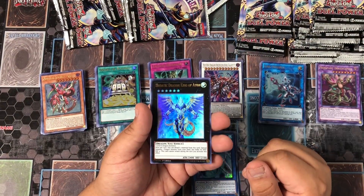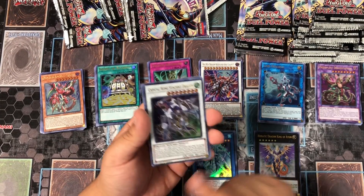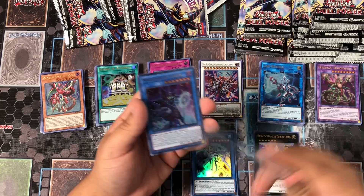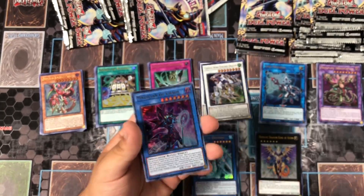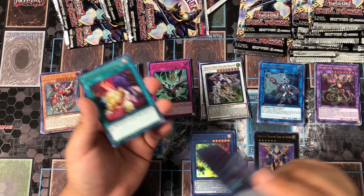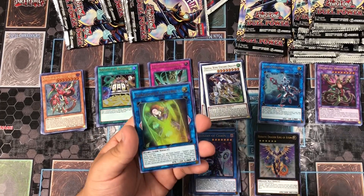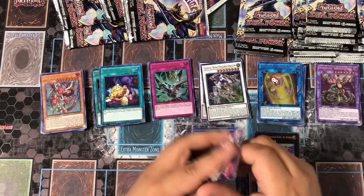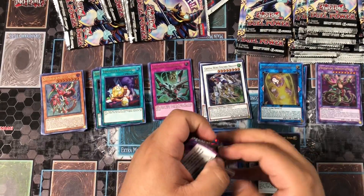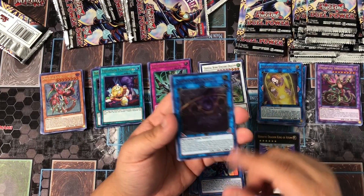We got Tatsunoot - pretty cool - Crystal Wing, which is a really cool card too. Magician of Chaos - I think it was a V-Jump promo for the OCG. Patchwork Foil and another Shuttoutkonstrukt. Clifford Genius which is a really good reprint.